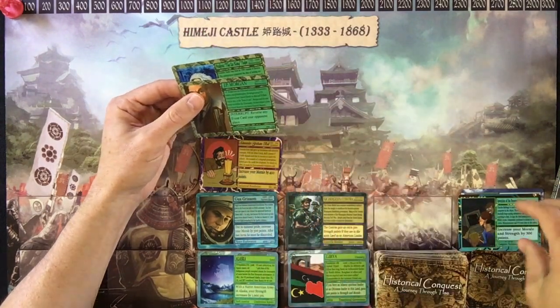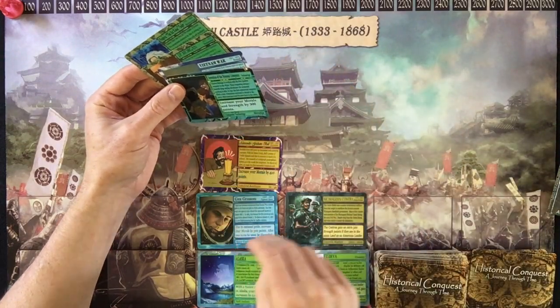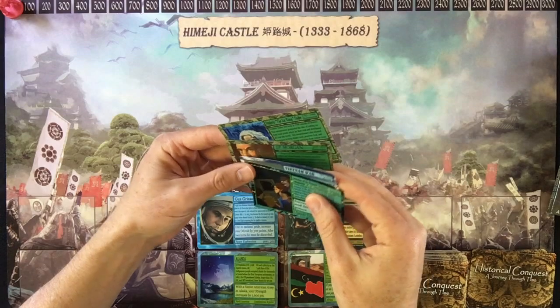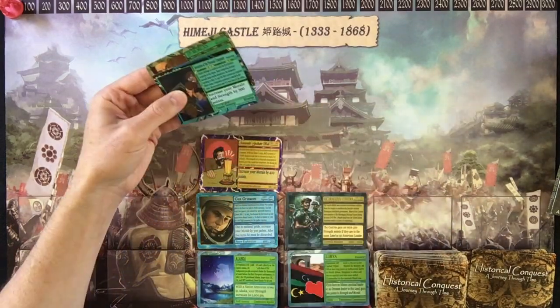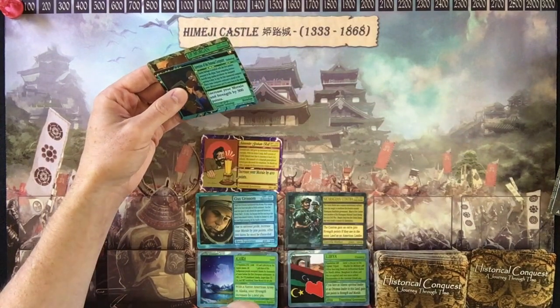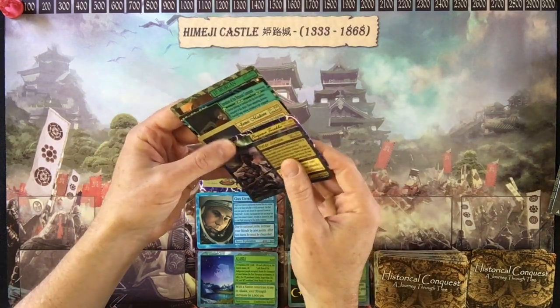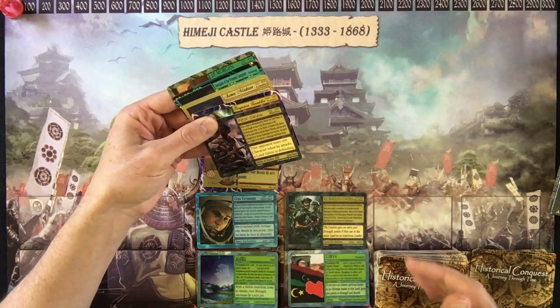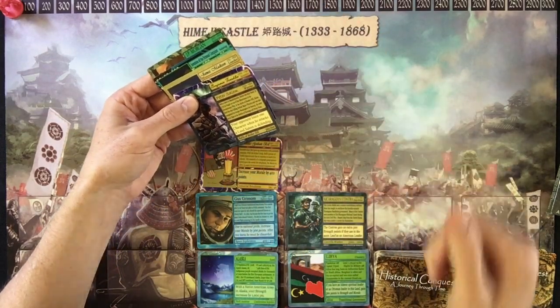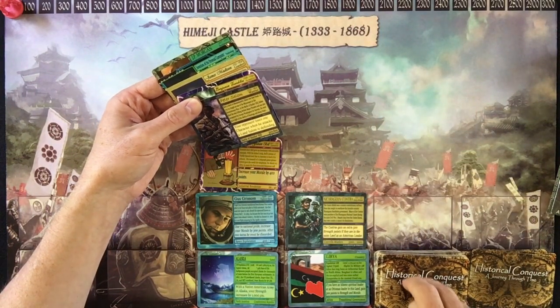Once you're done playing your cards — say you played your three cards — you grab cards from your deck to refill your hand. You're allowed to have five cards at the end of the turn, so you grab however many you need to get back to five. Having five cards signals to your opponent that it's their turn. Also, you're only allowed to touch your deck at the end of your turn.